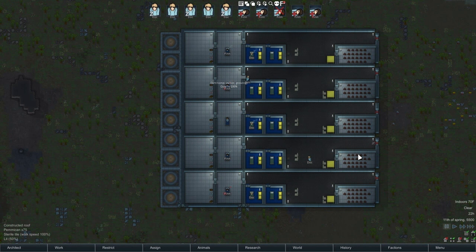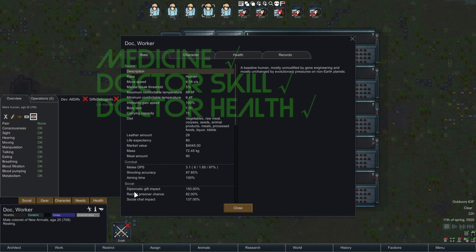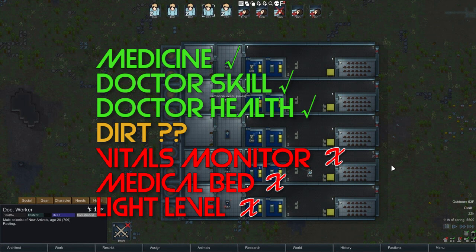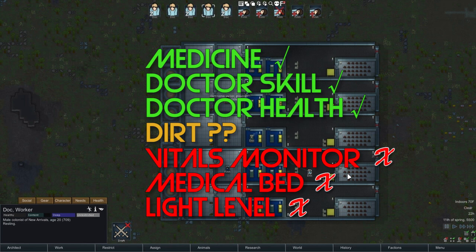So what have we learned? Medicine quality has a big effect. The skill of your doctor has a big effect, and the health of the doctor has a big effect, as shown in the table. But other things — well, dirt is a hard one. Dirt seems to have a real effect when it comes to carcinoma, changing it from a 42% success rate down to a 20% success rate. But it doesn't have a big effect for other kinds of surgeries. Fancy stuff like vitals monitors doesn't do a thing. You can do your surgery in the dark, so long as you have good medicine, a good doctor, and a clean room. That's it for today for RimWorld Science. If you have an idea for what we should investigate next, please let me know in the comments. Thank you so much for watching, and I'll see you soon.